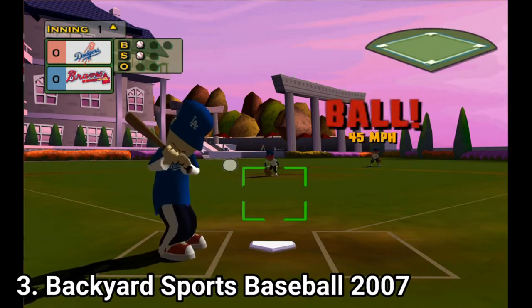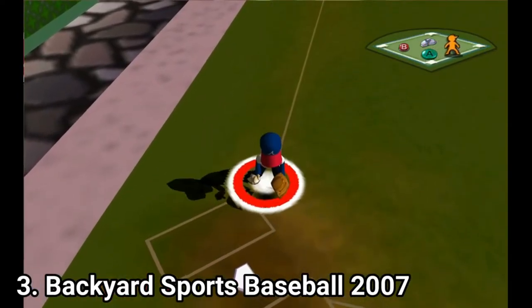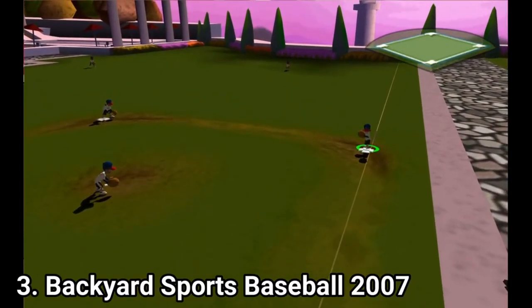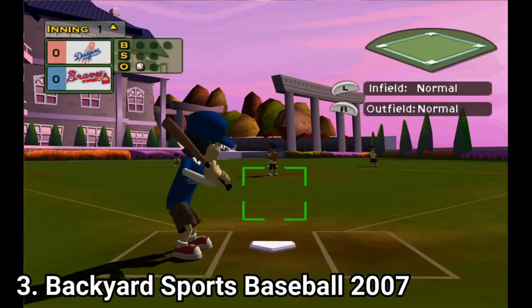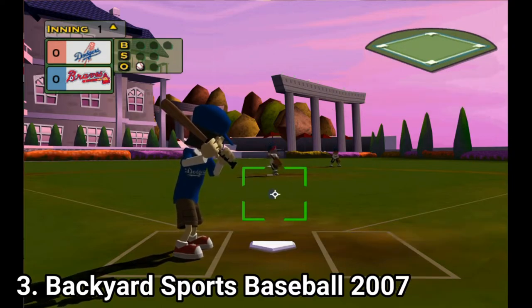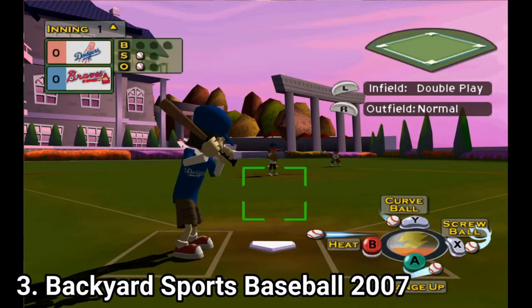Even if you can change the difficulty in the settings, even the easier setting is still pretty tough for the target audience — the little kids. In game mechanics there are issues. Hitting can be challenging even with auto-aim, because 2007 borrowed from simulation games. The controls are complicated for kids because there are so many options and button combinations. The graphics also took a hit — they look downgraded and are full of bugs. Players also have bugs, and the gameplay in general feels unfinished and half-baked.